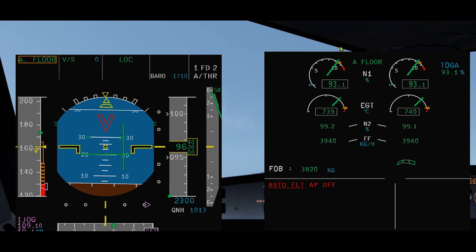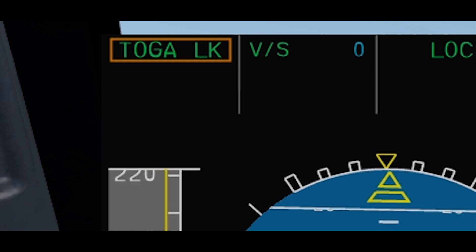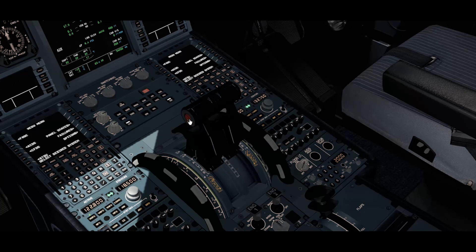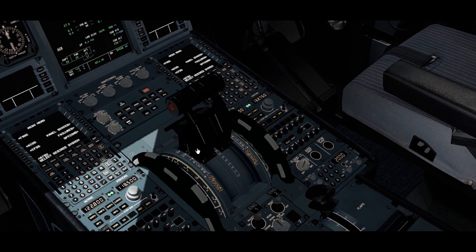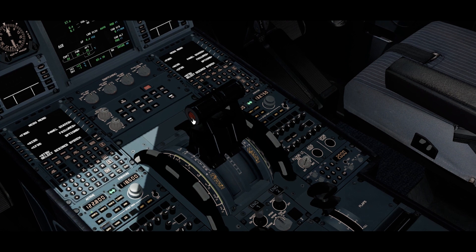Alpha floor will probably activate TOGA thrust regardless of the thrust lever position. And once you are out of the conditions, you will get a TOGA lock. To remove TOGA lock, disconnect the autothrust. Move the thrust levers according to the setting you want and disconnect by pressing the red button right here.